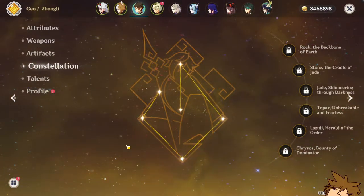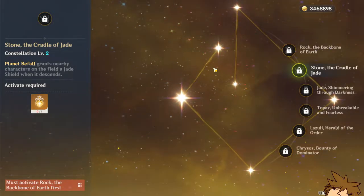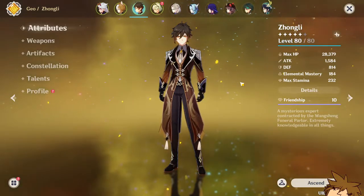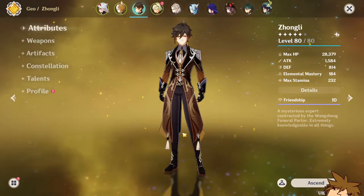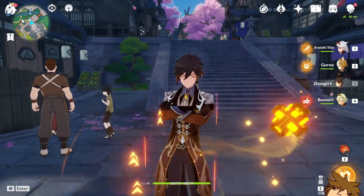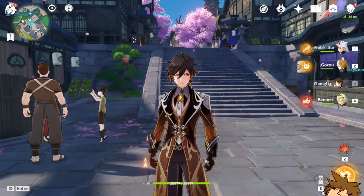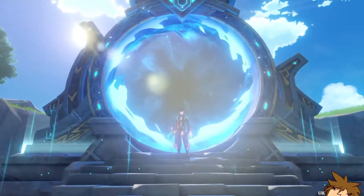His constellations are not locked by anything — he is more than capable at C0 and really powerful. However, in co-op it is suggested to get C2, but it is not necessary. If you want to crown anything, go for his shield, as that is the most important part of his kit. Zhongli is an excellent character and opens up so many team compositions, making the game super easy. This geo comp is super nice to play around with, and I highly suggest anyone with a Gorou or an Arataki Itto to summon on Zhongli's banner. He provides his shield and elemental resistance reduction — that is the most important part of his kit.